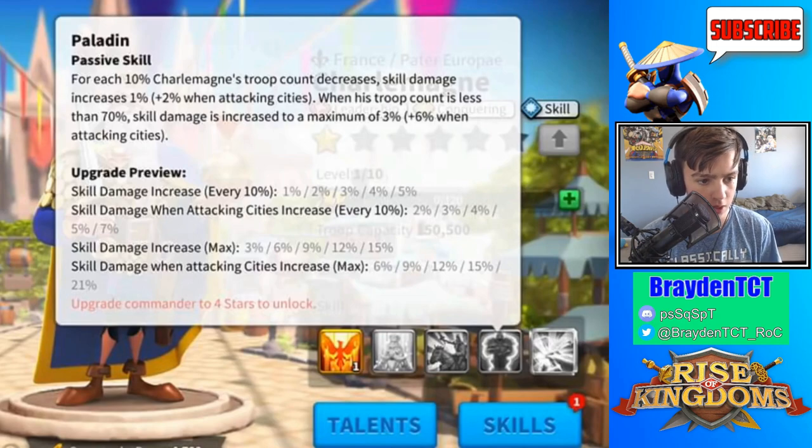The 70% threshold portion is okay — when attacking cities or flags that are constantly reinforced, you usually don't drop to 70%. But it can be helpful when attacking barbarian forts at higher levels where you do drop that low. For constantly reinforced rallies, which is what this commander would mainly be used for, it's still useful.